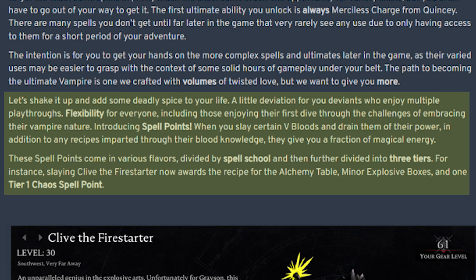When you slay certain V-bloods and drain them of their power, in addition to any recipes imparted through their blood knowledge, they give you a fraction of magical energy. These spell points come in various flavors, divided by spell school and then further divided into three tiers. For instance, slaying Clive the Firestarter now rewards the recipe for the alchemy table, minor explosive boxes, and one tier 1 chaos spell point.